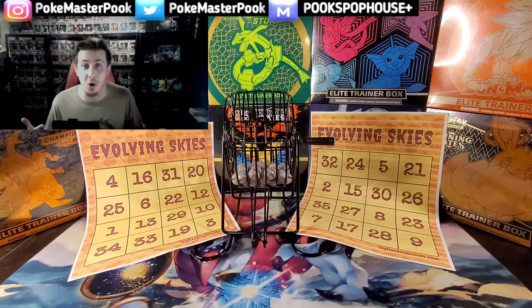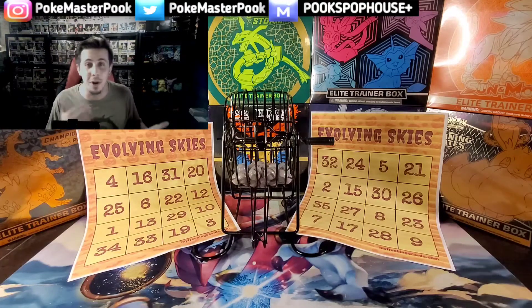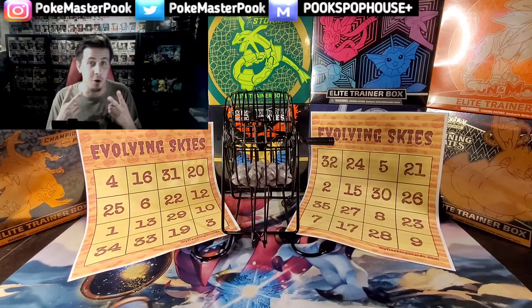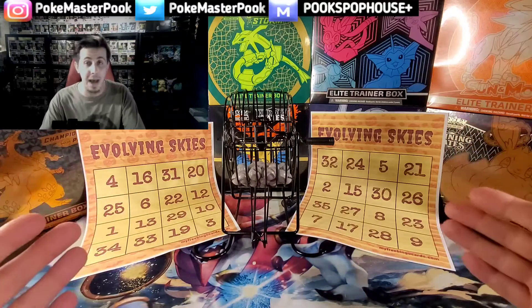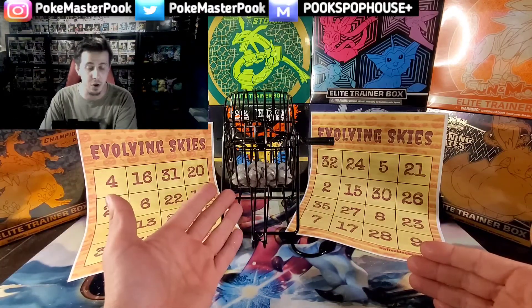Today we got the bingo cards out. We are going to mix it up a little bit. We are going to actually play some bingo with the bingo wheel as well as opening up these Evolving Skies packs. Basically, how this is going to work is every day we are going to be opening up two packs of Pokemon cards, and those packs are going to be told to us by the bingo wheel.